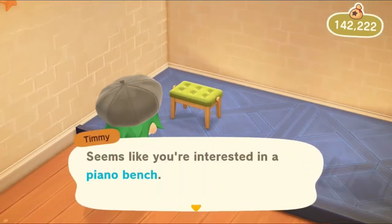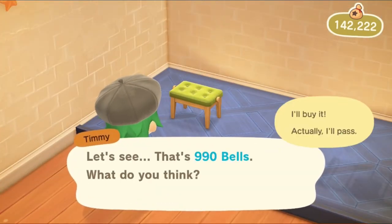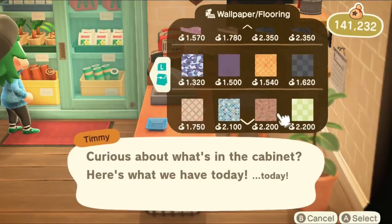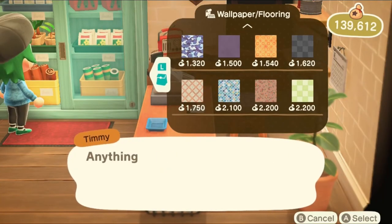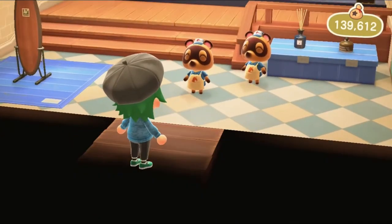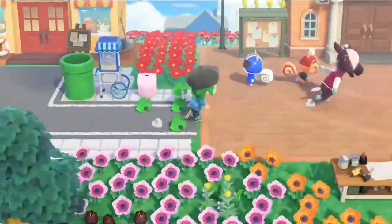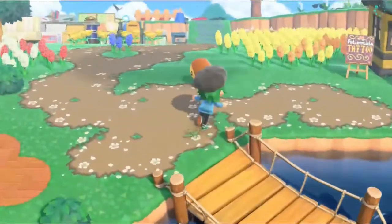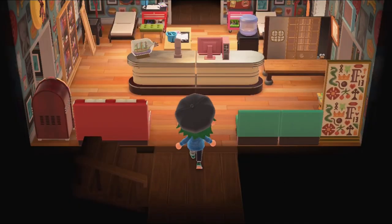They had the same piano bench I already had in there, so I figured I'd buy a second one so they could match after all. For the flooring I thought I found the right option — I thought it was a smooth, monochromatic tile. Let me run through the chaos of the center here.